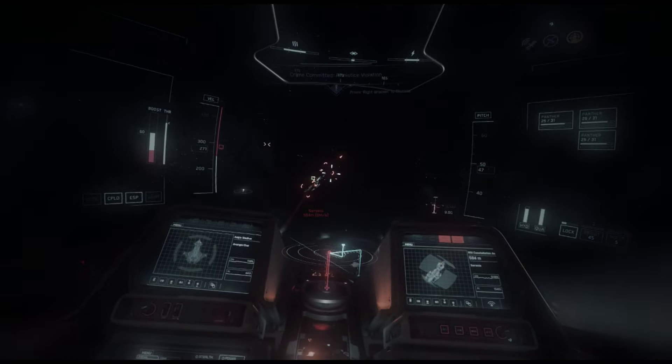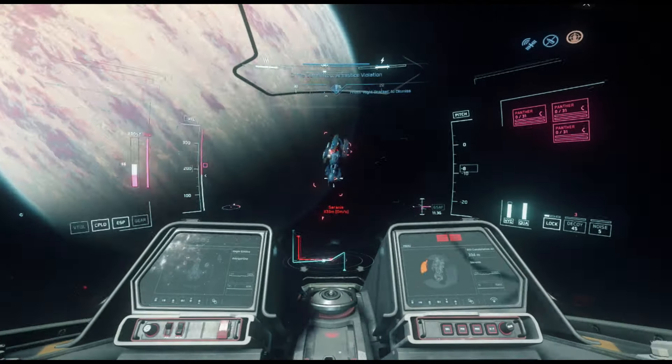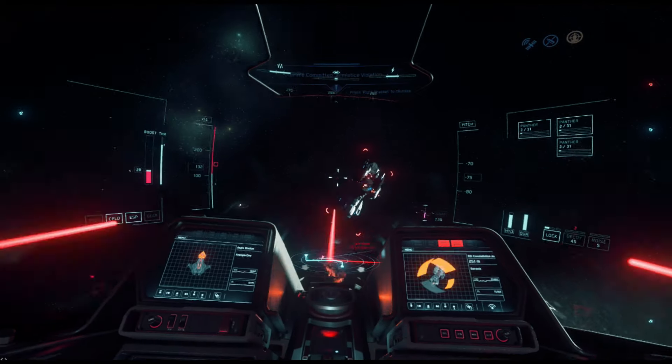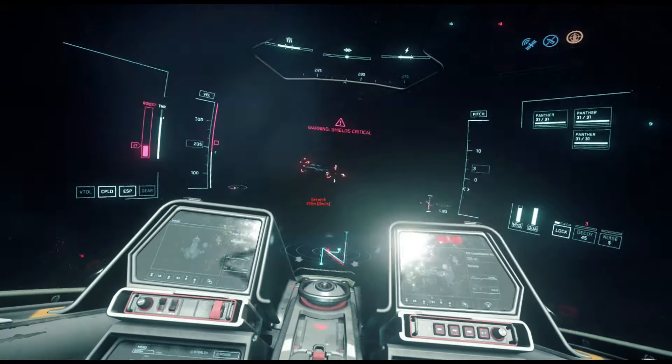Let's see how close I can get to this guy and see if the turret gunner picks up on what I'm doing here. Roll my G-forces off, pull around the corner. Okay, so the gunner's actually quite accurate here — you've got to be careful. He's at the top; if I can get below... okay, so I'm taking a little damage here, so I'm going to back up a little bit.